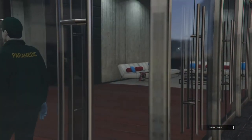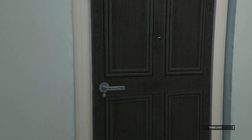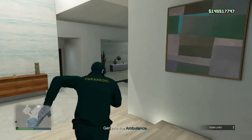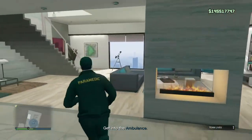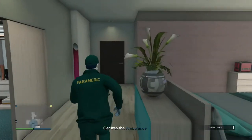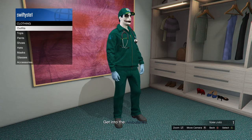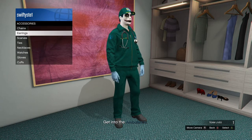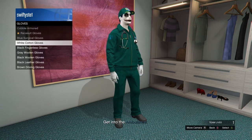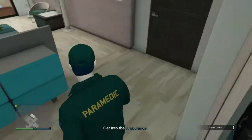Head inside your apartment and go to the clothing store section where you can save your outfit. Once you are in the clothing section of your apartment, all you need to do is make one small change. You can change the gloves, put a mask on, or do anything you want. I'm going to pick gloves and change them to white.